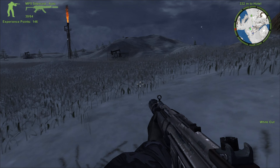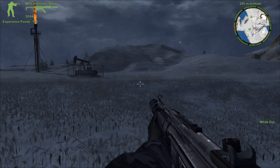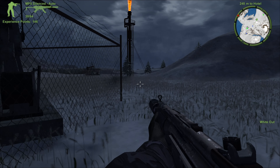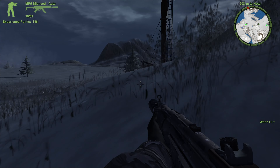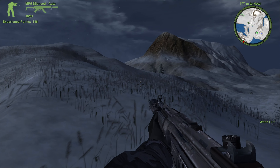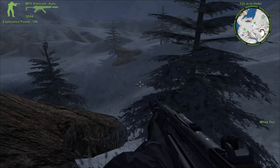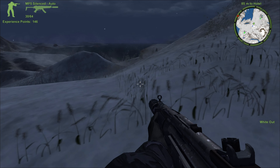Next up is this little outpost. They give us a Mk 23 pistol — okay, I could use the extra power. I don't know why they just randomize your pistol instead of letting you choose it like they did in just about every other game. We're almost at our midpoint here. I'm kind of surprised — there aren't even patrols out here, which is spooking me a little.